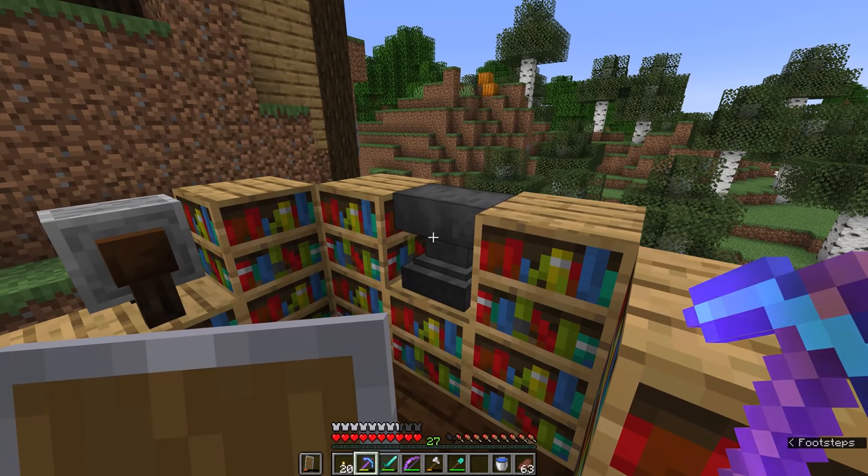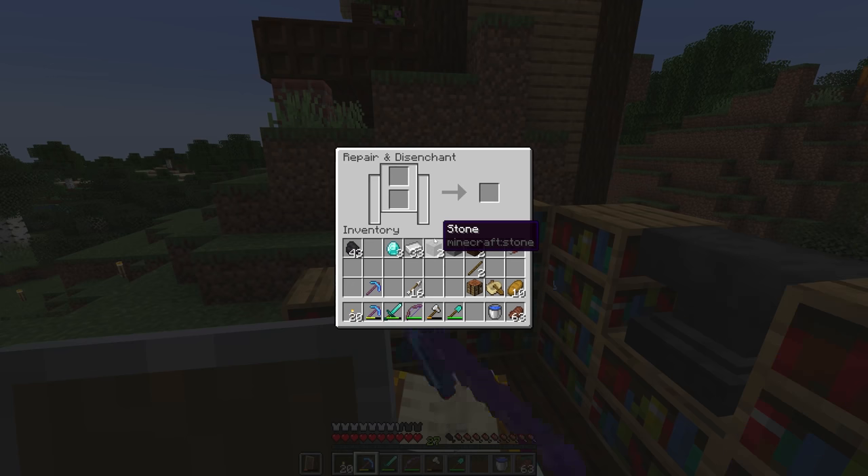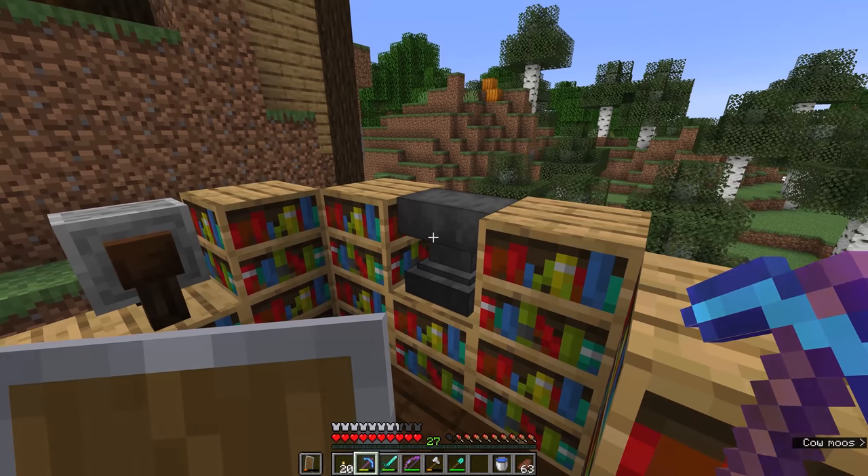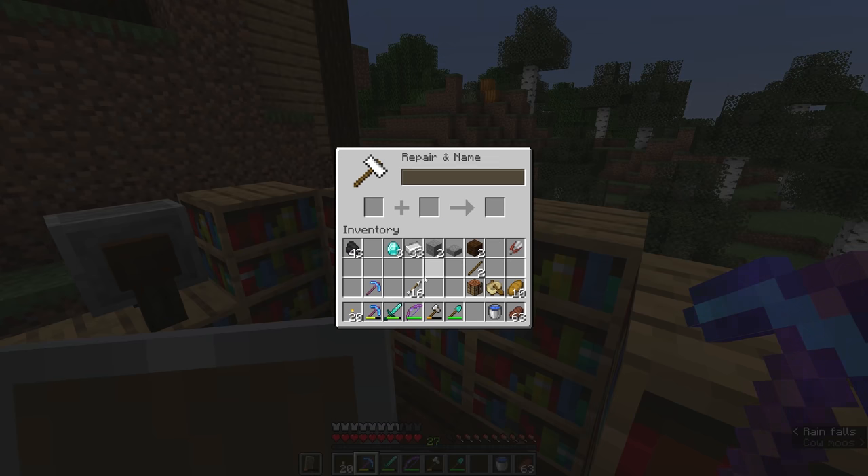You might be wondering why the anvil charges you experience levels to combine tools when you can do that for free in a grindstone or even on the go in your crafting interface. That is because the anvil has other functionality attached to it.